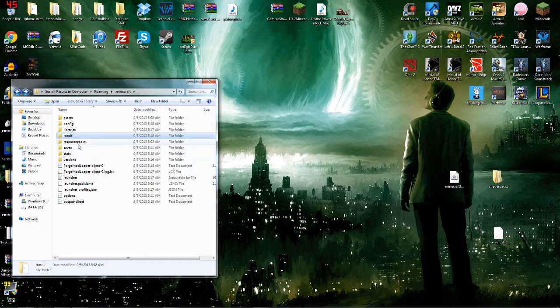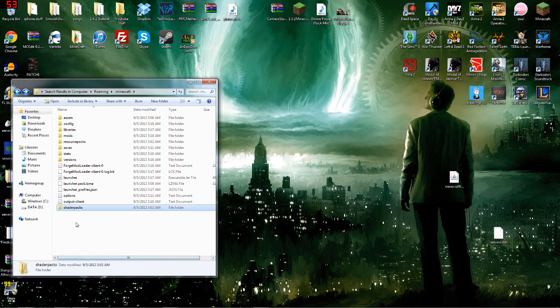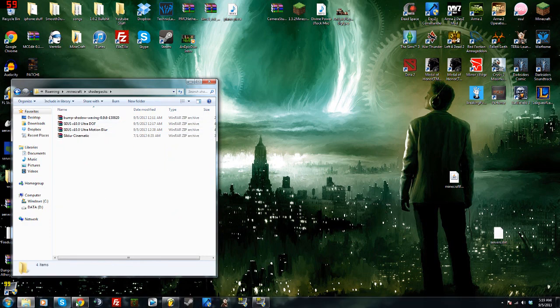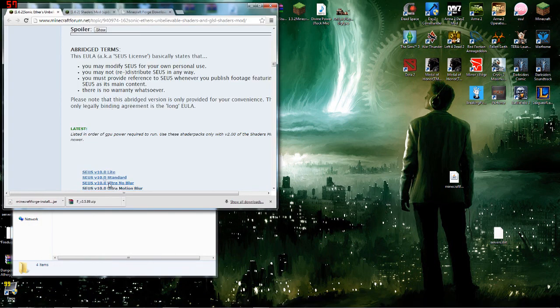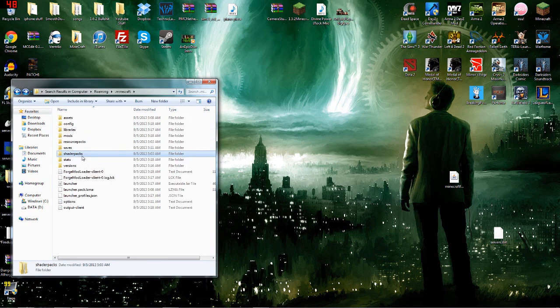The last thing you need to do is make a new folder within your .minecraft and label it shader packs. Within that shader packs folder, you're going to drop every single shader pack that you download from the Sonic Ether's Unbelievable Shaders website. Every shader pack you're ever going to use goes into your shader packs folder.